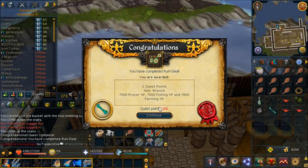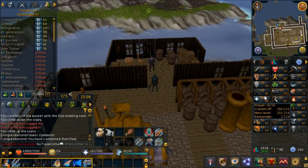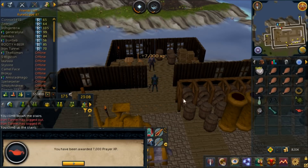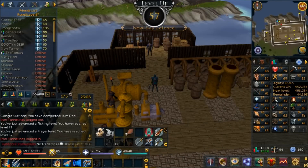Rum Deal is complete with some pretty decent XP - 7,000 XP in Prayer and Farming, which are two skills I need XP in. No levels though, because it takes a ton of XP to level now - and also because I haven't used my lamps yet. Not that bright, guys. But we did get a Prayer level - level 57 Prayer and 71 Fishing. Nice quest!